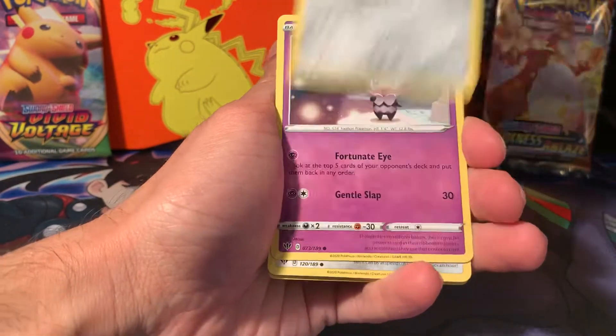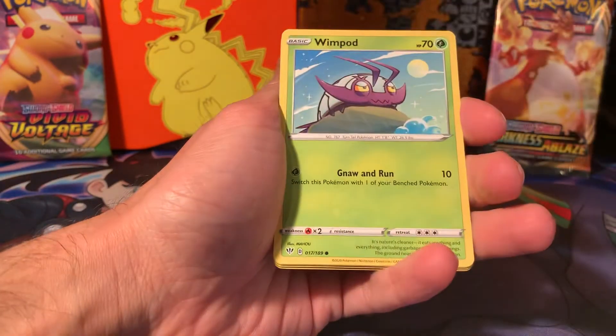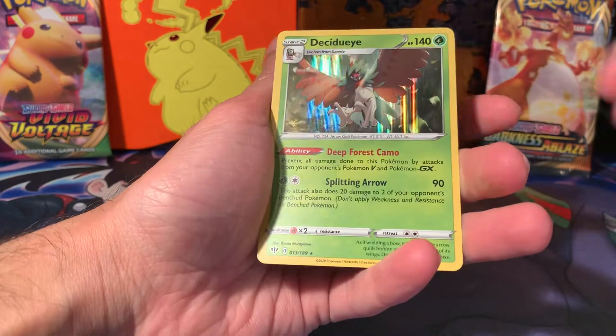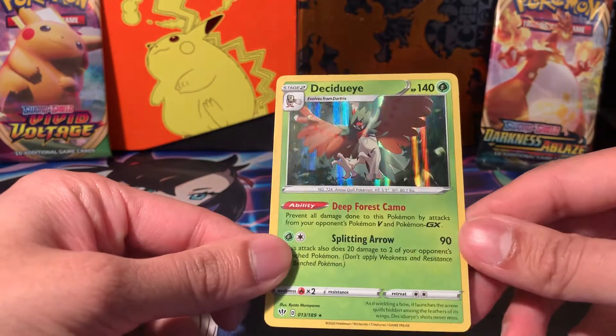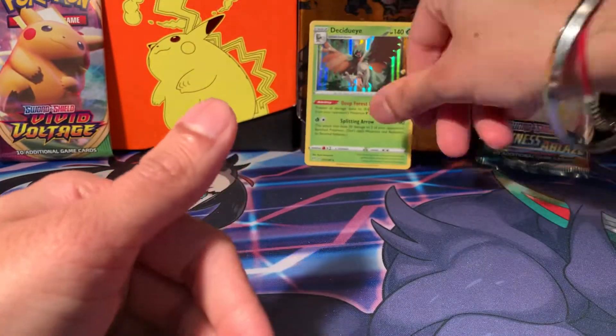Vanalish, Clangourus, Skarmory — I'm a big fan of Skarmory, it needs more love. Wimpod, Bunnelby, Gothita, and a Decidueye. We've seen these before — they're also in Shining Fates with the exact same artwork. But it's a first mini pull of the day, I'd say. Holographic. So you've got to beat a holo now.